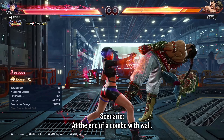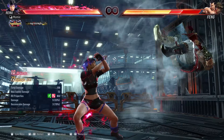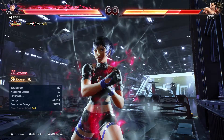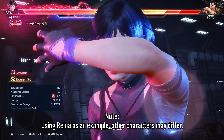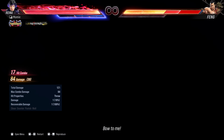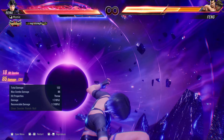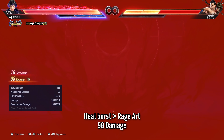The first scenario is we use our heat engager, then rage art afterwards. Spoiler alert, this is the worst possible thing you could do. Just look at the amount of damage each hit of the rage art is doing — some hits aren't amounting to a single point of damage, and in the end we get 98 damage.